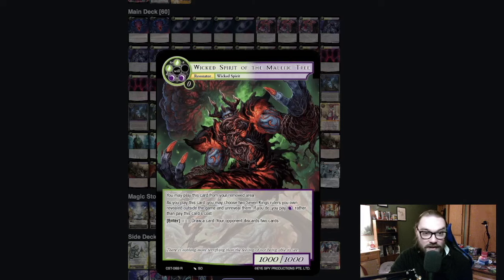Another really fantastic card is Wicked Spirit of the Malefic Tree. If you use the unreveal effect to make him cheaper, all you have to do is pay one black — not one black less, just one black. Then when he comes in, it's enter, draw a card, your opponent discards two cards. Oh, by the way, he's a 10-10. Very scary, very powerful card. This card is amazing if you can get it into the RFG — and then you can just flood the field with 10-10s.